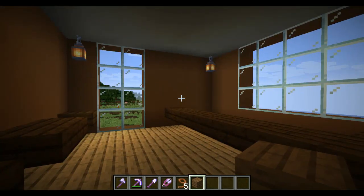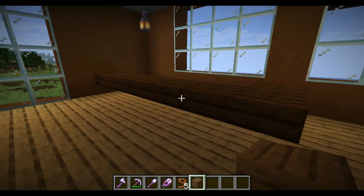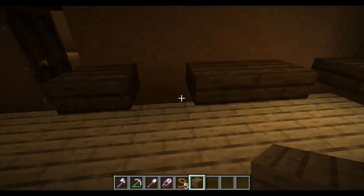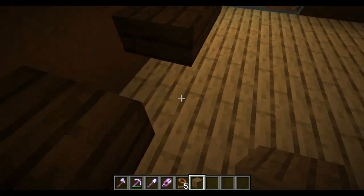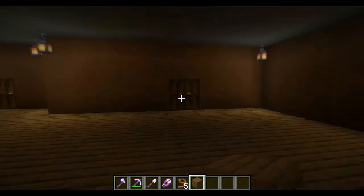Up here is where everything is. Let's start over here — this is the office. Pretty big desk. It's probably actually smaller than the desk I have in real life. These shelves are for shulker boxes, just for when I need to drop them.